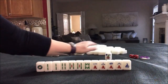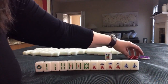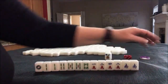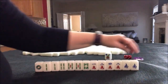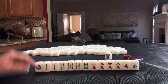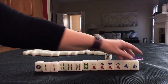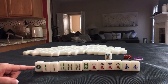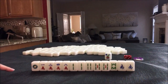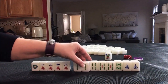We drew a flower. We paired up a south, but we are in west seat and it is north round, so if we pung that south, it's not going to help us score. We have pair, pair, pair.